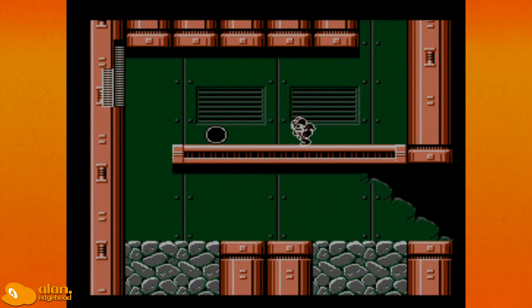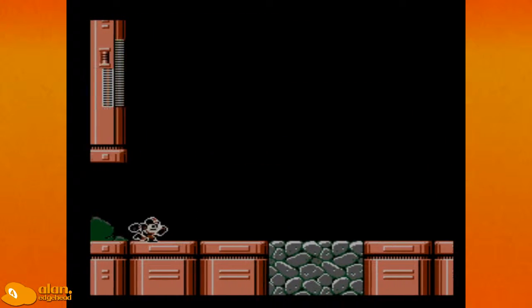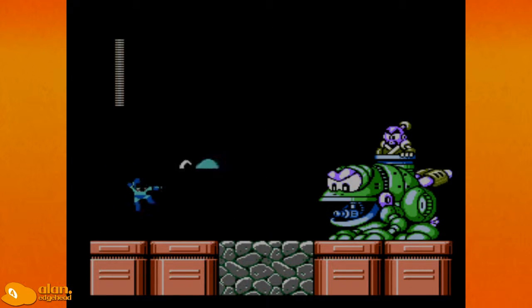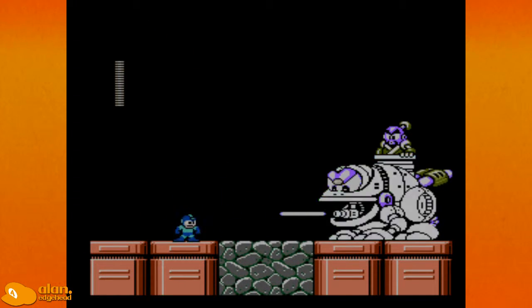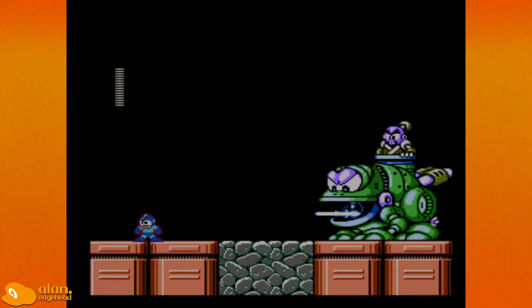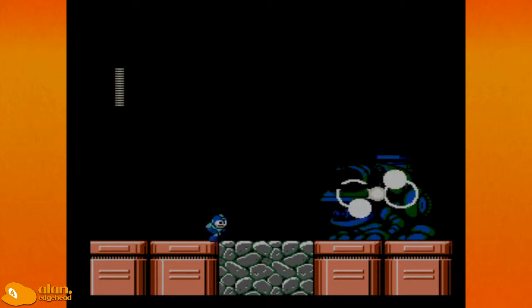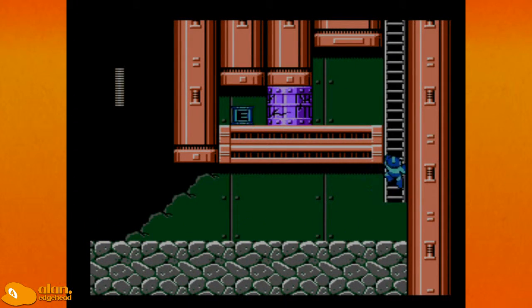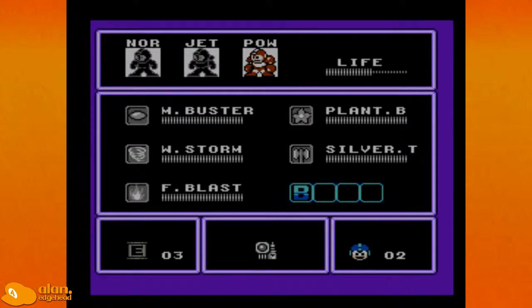I'll just keep the power thing on, because why not. Is there a reason to come down here? Is this mini boss weak to anything? I hit the frog and not the samurai man. Why are my buttons not working? There we go. I love this music in this game. An E-tank! Usually diverging paths lead to E-tanks.